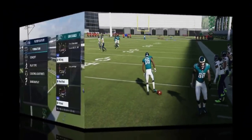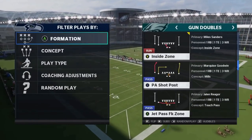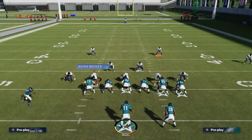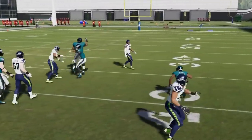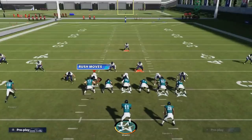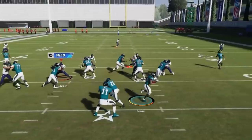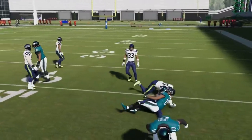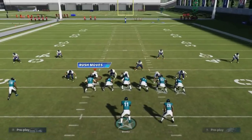Next up we have the jet pass fake zone — a good outside run. Against off coverages like cover three, cover four, or even man coverages where the cornerback doesn't follow, it can be very consistent. The most space is right between the tight end and the receiver — that giant gap is where you want to go.